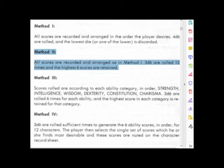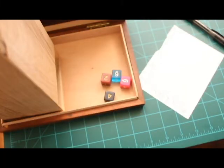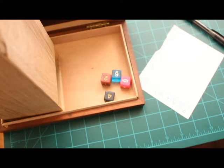Method two: roll three six-sided dice twelve times, or 3d6 times twelve, and record your numbers. I number from one to six with a column A and a column B. Then roll your dice — let's see what we get.